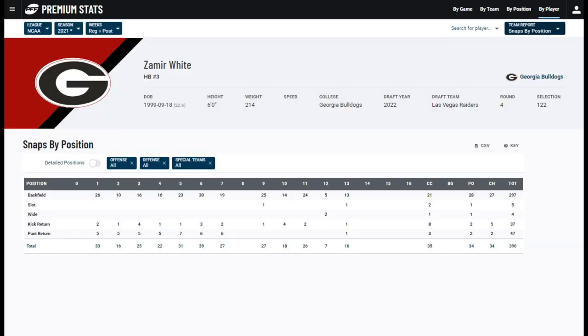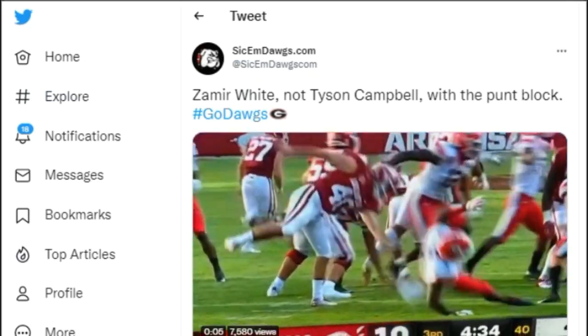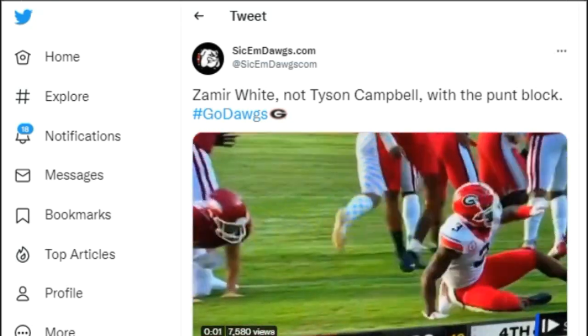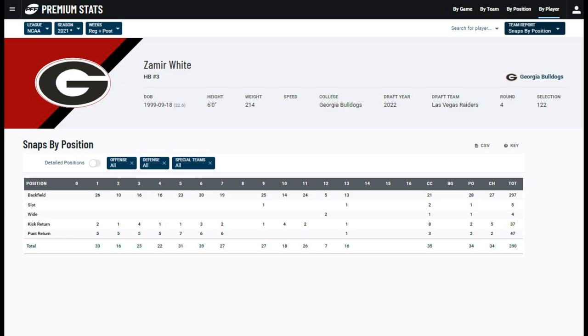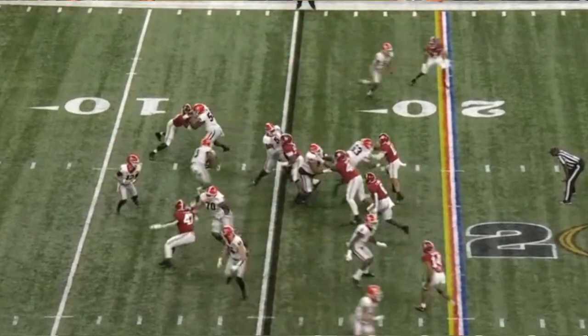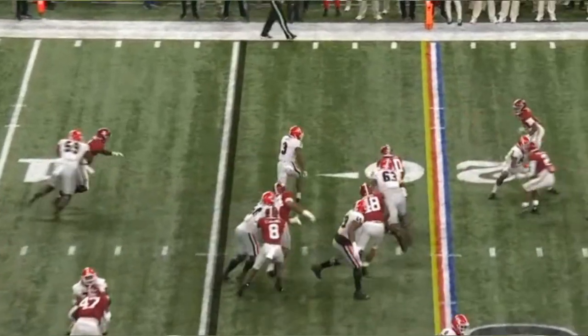Thought number two: Zeus played a ton of snaps during college on special teams. Not only did he return punts and kicks, but he also played as a front line defender during punt return, and he even had a punt block in college — see the 2020 tape against Arkansas. He also played on punt as a gunner, running downfield and making tackles. Zeus has the ability to be a good special teams player for the Raiders. Never underestimate the value of those type of players.